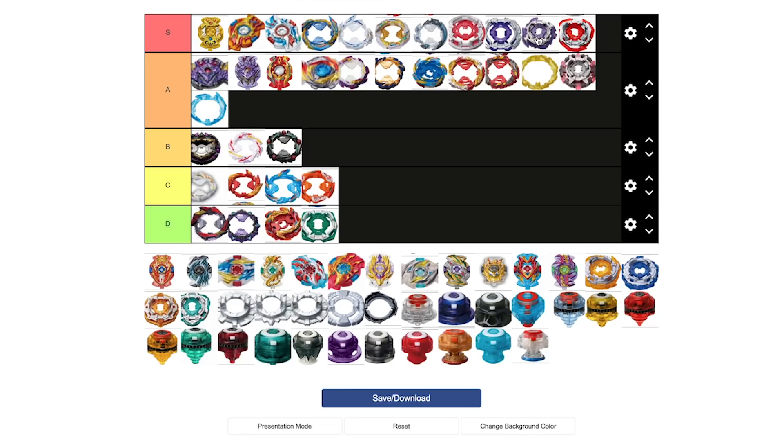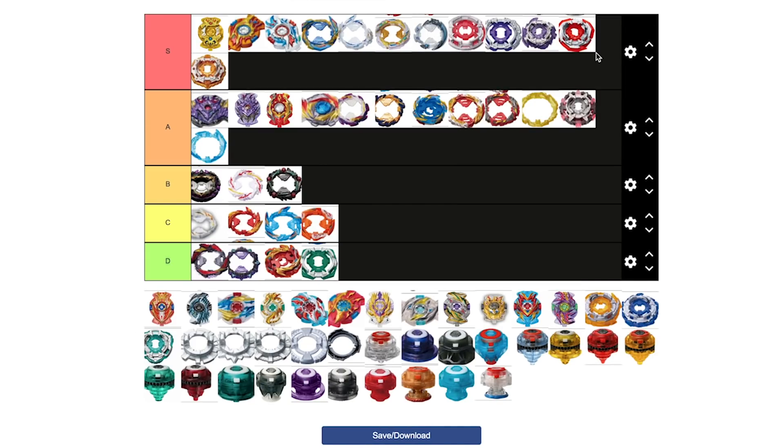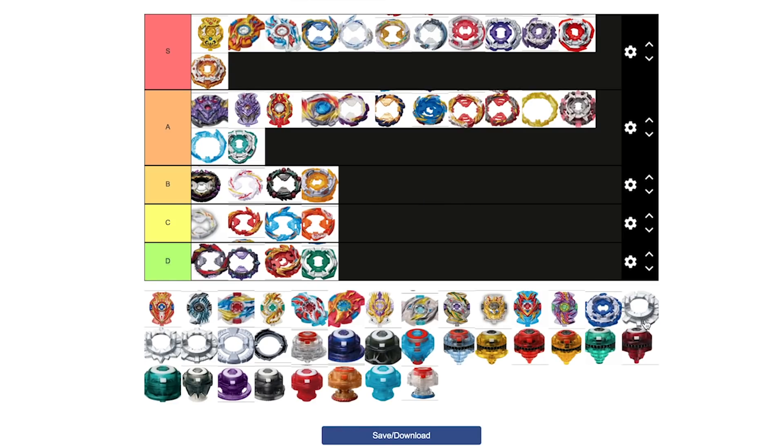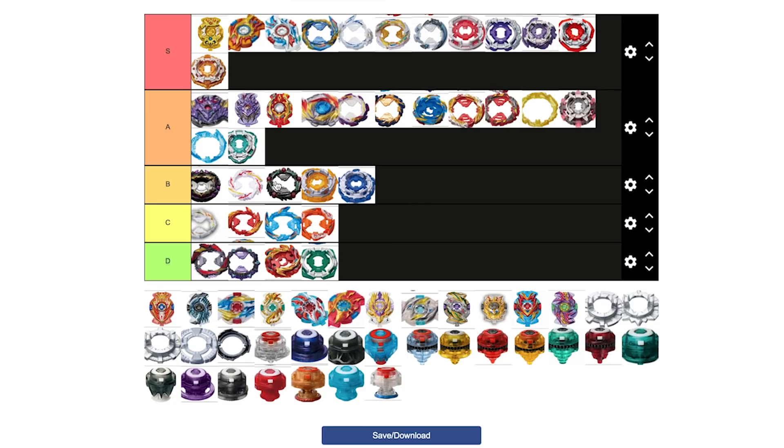I'm also throwing 2B into S tier. 2B is really cool. A pet peeve though — I don't understand why they didn't just have 2B switch between fixed and free spin. Instead, the gimmick is that on certain rings it'll free spin and for some rings it'll be fixed as an attack blade. S is pretty fair for it. 2S I'll put in A — I feel it's super good for stamina. 2S has a very good shape; reminds me of Cross for life after death. In B, it's just going to be 1A and 1B — the shapes have not really aged that well.